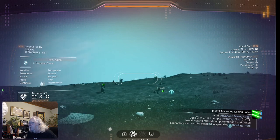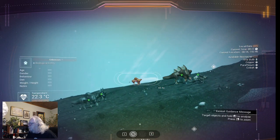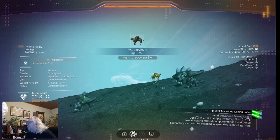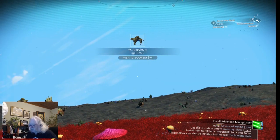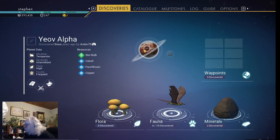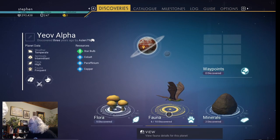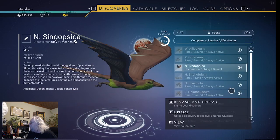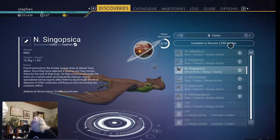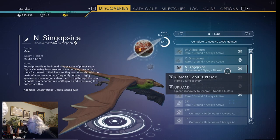Except for rocks — if I scan rocks they don't make anything worthwhile. But check this out: here's an animal that I'm scanning and that's 15,000 units. Also, if I go to the discoveries tab — I just hit escape to get into these tabs — I've discovered six of the ten fauna so far. You get 25,000 nanites, which is a lot more than it used to be, if you find them all.